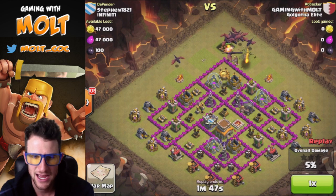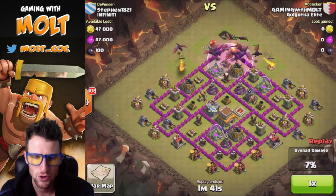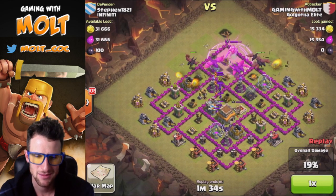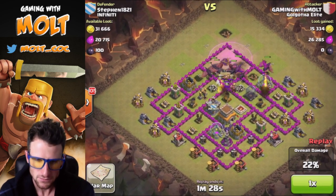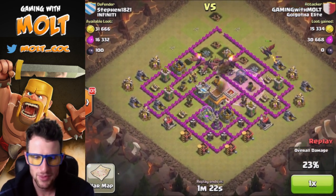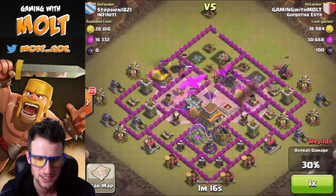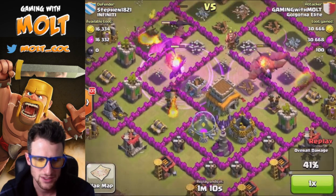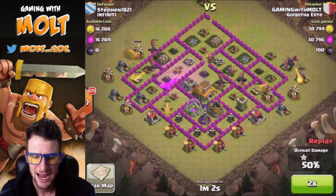I drop off the rest of my dragons so that whole herd of them will go towards the middle and take out that air defense. We drop off that rage spell right there to get our dragons really angry going at all of these defenses. His clan castle troops are coming out but I'm not too worried because rage dragons will take them out in like two seconds. We have two more rage spells — I dropped that one a little bit early. We take out that one air defense and then that one, and it's pretty much in the bag.